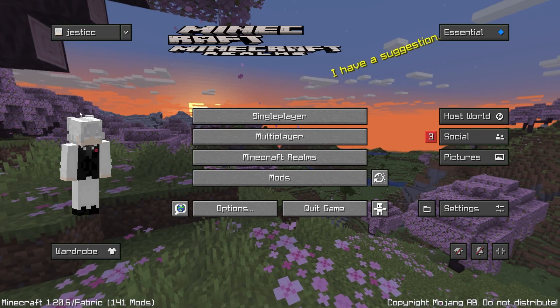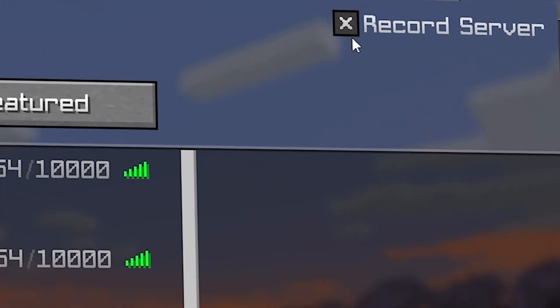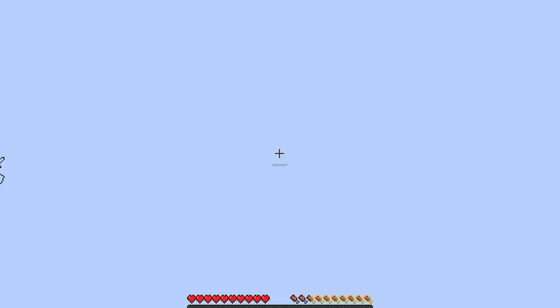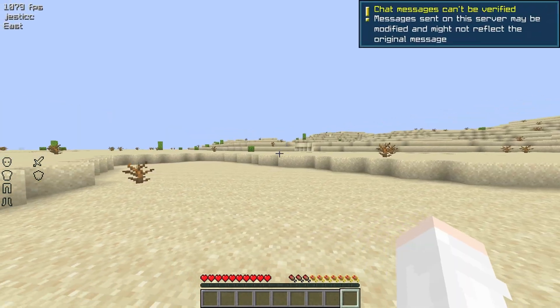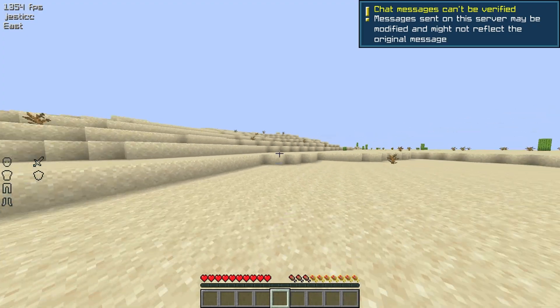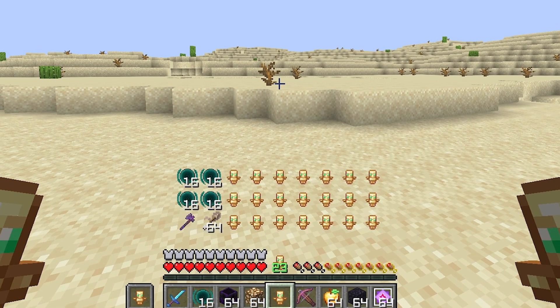Right off the bat, you should notice that Minecraft looks a lot different. Before launching a server, you can turn off replay mod by clicking on the top right. Once you join the server, you're going to see a bunch of changes — the game looks much more vibrant and clean. In the top left you get a UI that tells you your FPS, your name, and the server you're on. And if you press I, you can see your entire inventory.